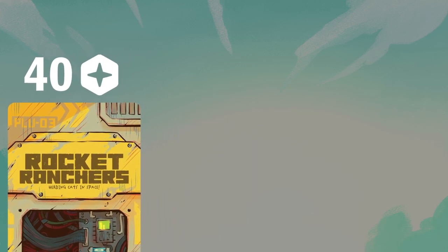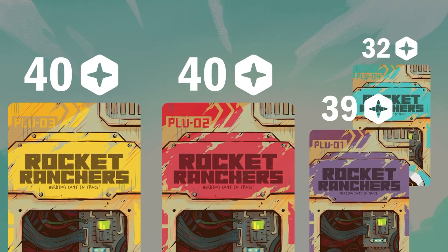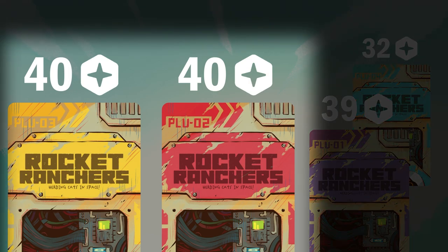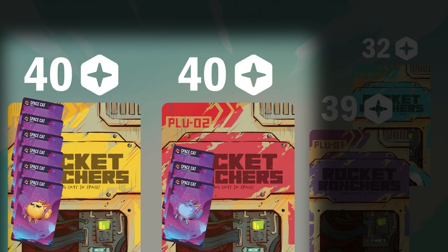Let's compare this with the other players. Red has 40 points, purple has 39 points, and blue has 32 points. Since both you and red are tied for the most points, the tiebreaker comes down to who has more space cats. And that's you — so you win!